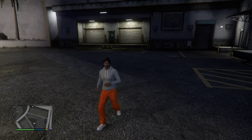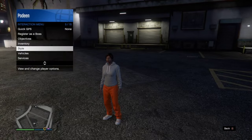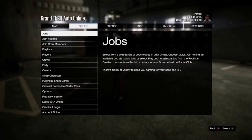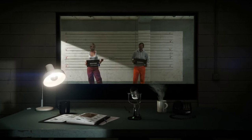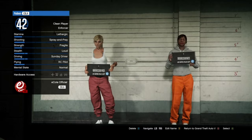Now just force save the game by changing an accessory. After that, go to Swap Characters again. Now delete the character you just made.